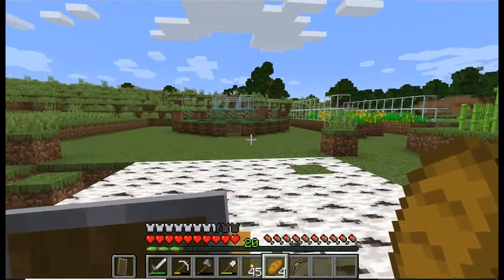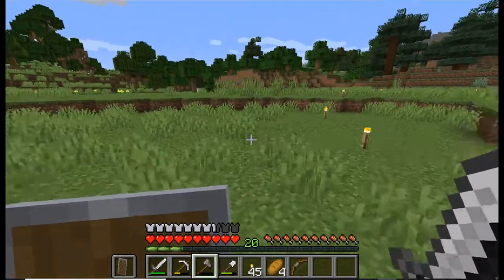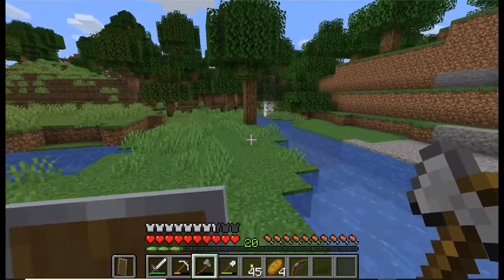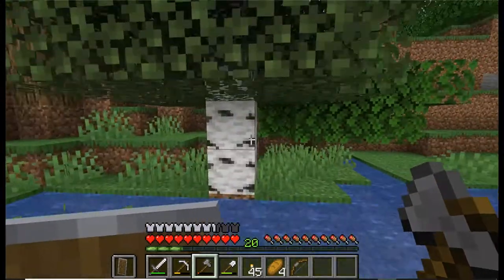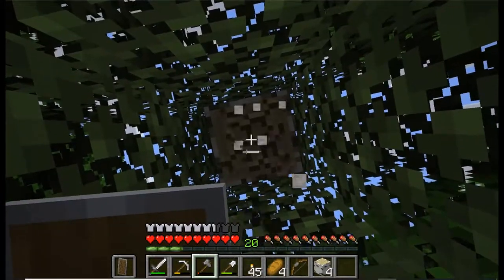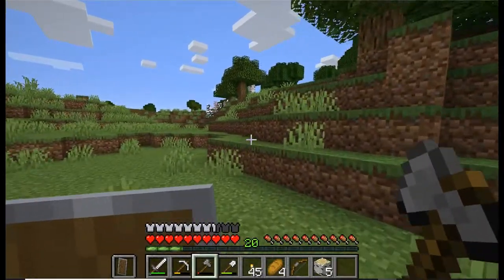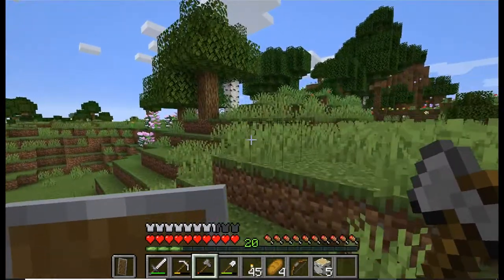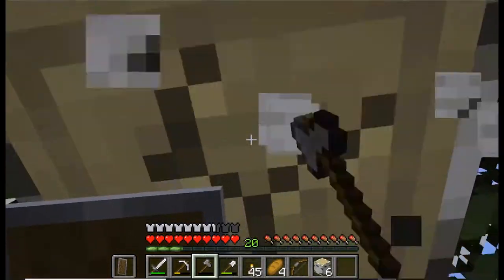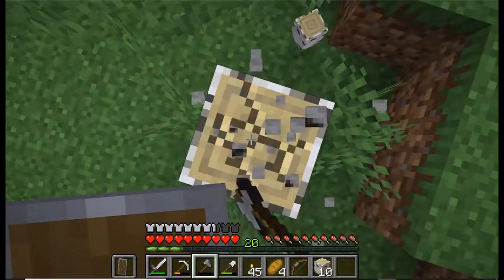I'll get another stack of birch for charcoal anyway. There's a little birch tree over here - let's put it to good use. Collecting birch is one of my least favorite things because birch trees are very small. You have to harvest about 12 or 13 trees to get a stack. With acacia they're an annoying shape, but you get your worth. With oak you can get giant trees that give a stack and a quarter.